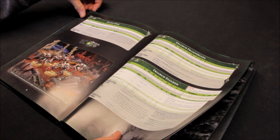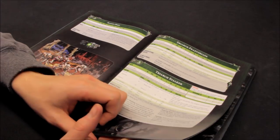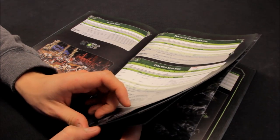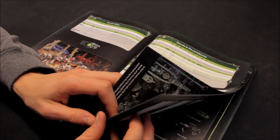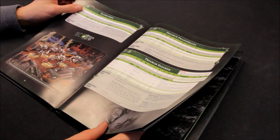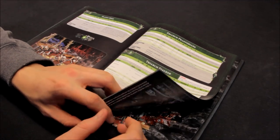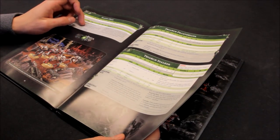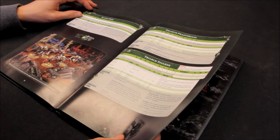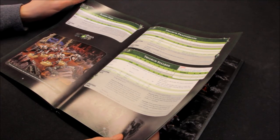Flesh Hunger: if any Flayed Ones slay any models in a unit, the unit subtracts 1 from its leadership - which is pretty poor. Haunting Horrors: during deployment, you can set up this unit in a charnel pocket dimension instead of placing it on the battlefield. At the end of enemy movement phases, the Flayed Ones can crawl out into reality - set them up more than 9 inches away from any models. I don't see them being very powerful. A unit of 10 gives 30 attacks but there's no punch to their ability - good for mashing through hordes but I just don't see them being that powerful.